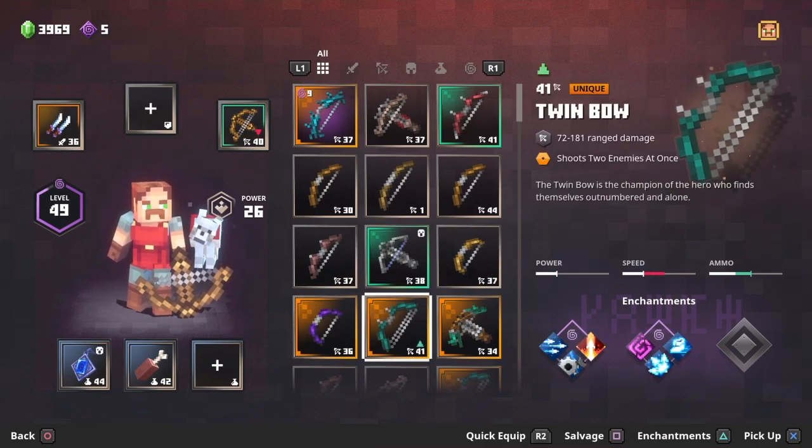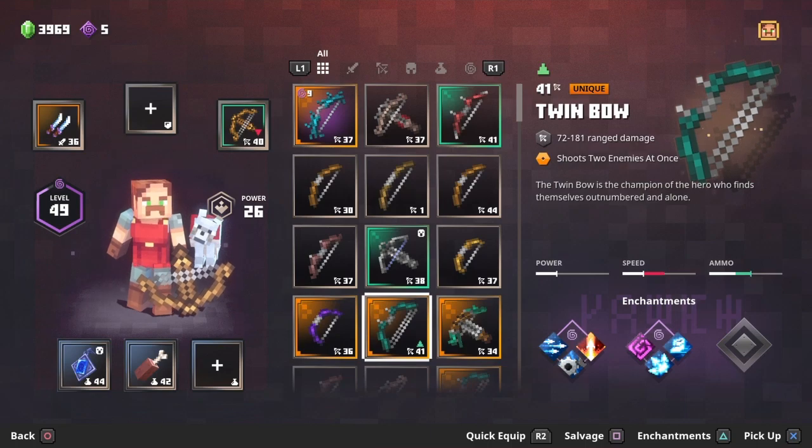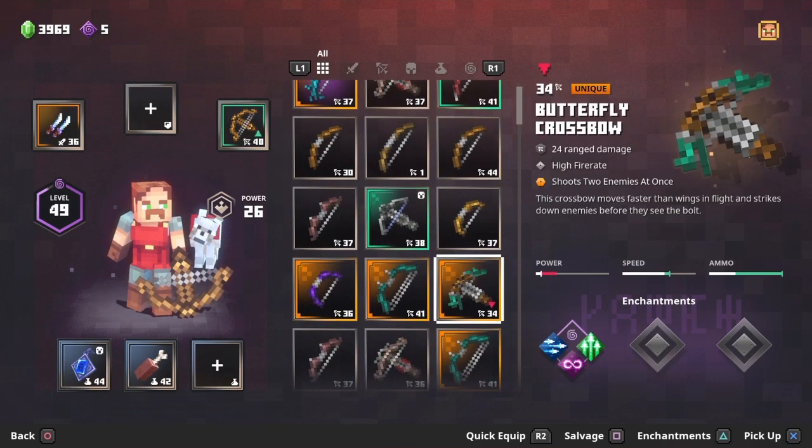The purple storm is a unique but it's basically a short bow, so same tier. Then there's the twin bow — who would want to shoot two enemies when one's behind a wall and one's right in front of you? It's just a waste of arrows. It is a unique so you might not get it, but be thankful if you don't.